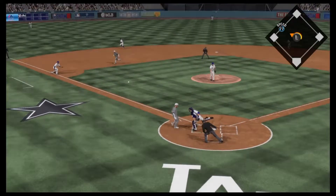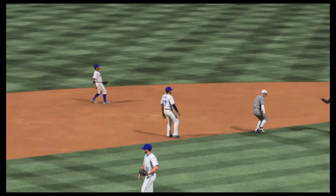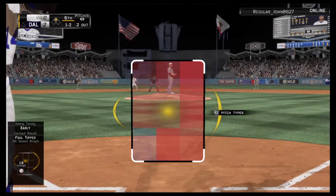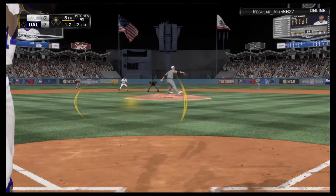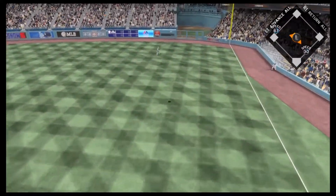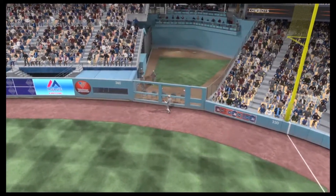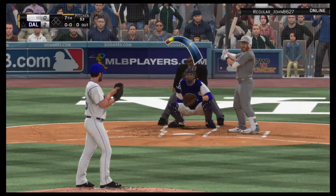We catch him stealing third — he tries to go back but we tag him right in the back, so that didn't work out for him. Goldschmidt hits a deep drive to right field but the outfielder hauls it in at the wall and we don't get any runs.